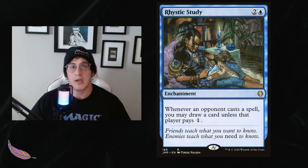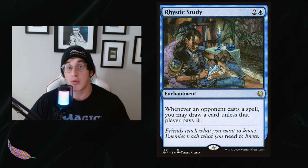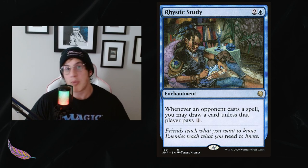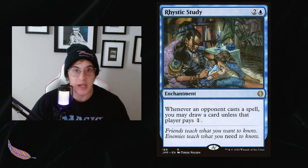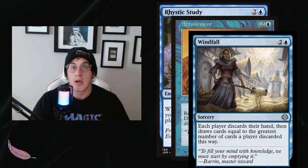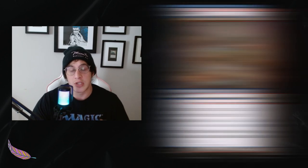Now for some controversial cuts. The first is Rhystic Study — people might be surprised it's not in Riel. In the past I've said every blue deck should run Rhystic Study, but we have so much card draw already. Drawing at the prerogative of the opponent is not something we necessarily need — our commander is the engine. We have plenty of card draw, and we can play another three-mana spell that draws us cards in big bunches, so it's not really needed here.